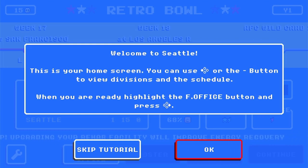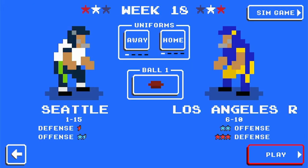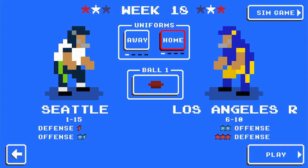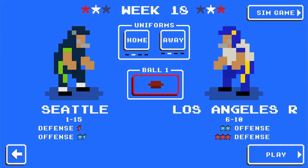I'm going to skip this tutorial because I'm already pretty good. I'm playing the Los Angeles Rams and I'm only one and fifteen. I haven't even started this roster yet, so this is my roster — I'm the new head coach. I want to be the home team today, so I'm going to make them the away team. Let's start playing.